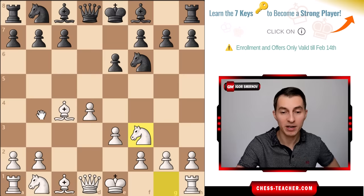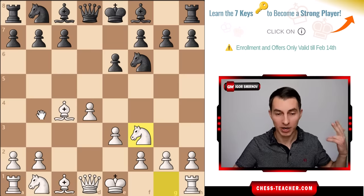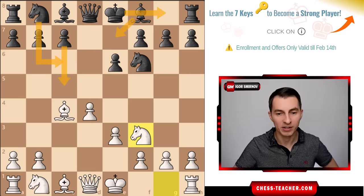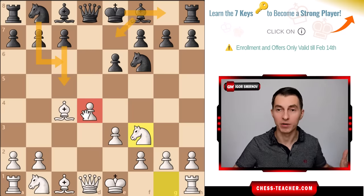What should black do instead? In an opening you want to fight for the center, develop, and castle. Black should play pawn c5, knight to c6, bishop b7, and castle - accomplishing all of these goals: fighting for the center, challenging white's control, and developing properly.